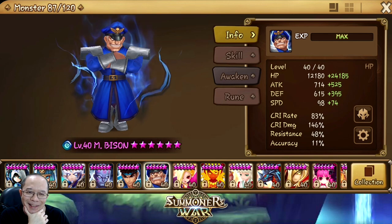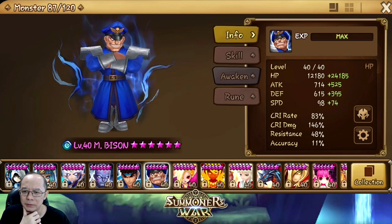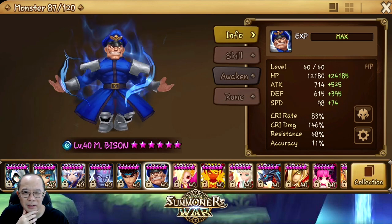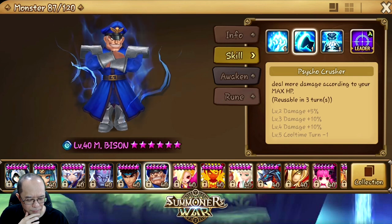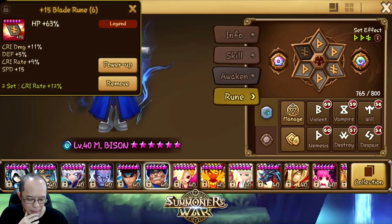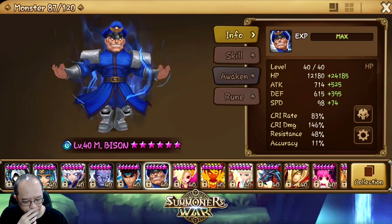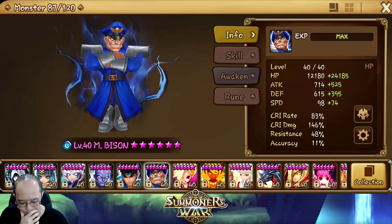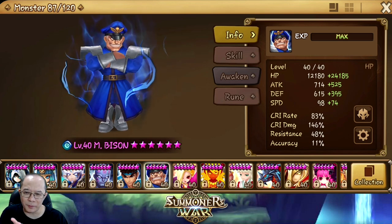Speed needs to be higher — too bad the base speed is 98, which I find too slow. Hit points is just okay, not too great. I don't have skill-ups either. I don't find him that useful, so... I runed him weird: hit points, crit damage, hit points — with a hit points artifact. Not really that great, but I don't see him as useful. I like the wind one better but I don't have the wind one.